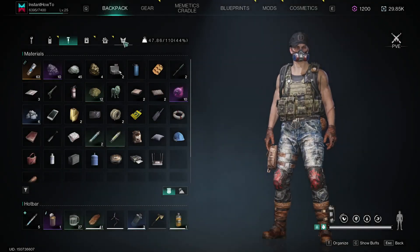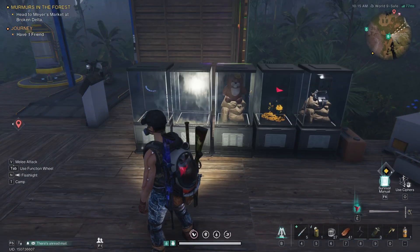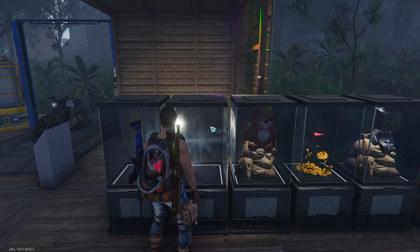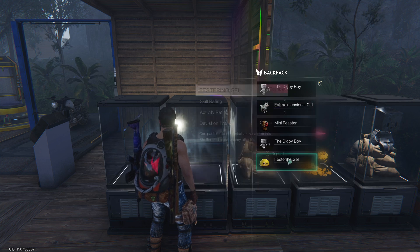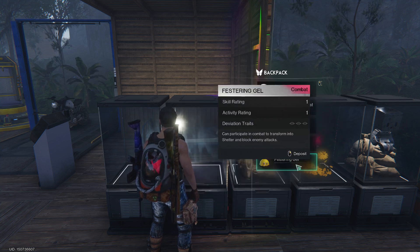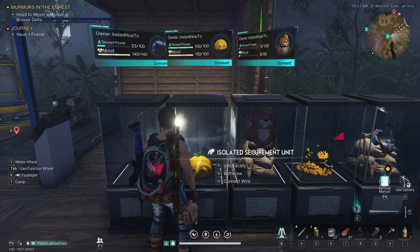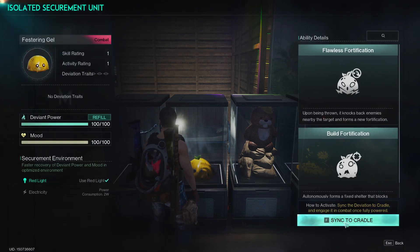You also have to have a Fast Ring Gel in your inventory. Walk up to one of these units, press F, and in here choose which Fast Ring Gel you want to put in. Right click to deposit it, then click F to use the facility. In here you can sink it to your cradle if you want to.